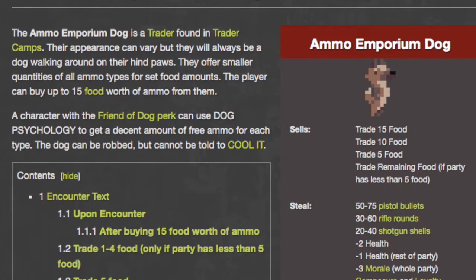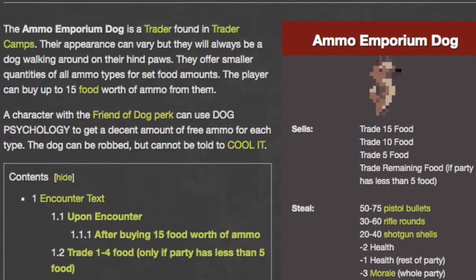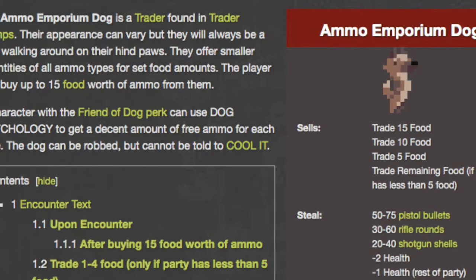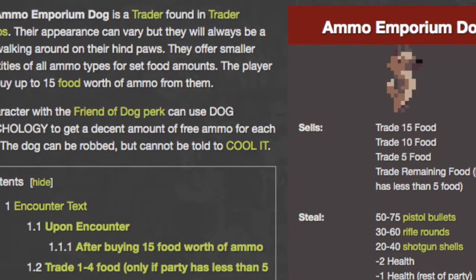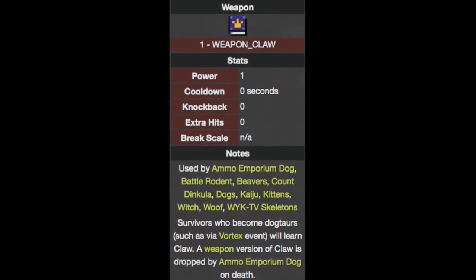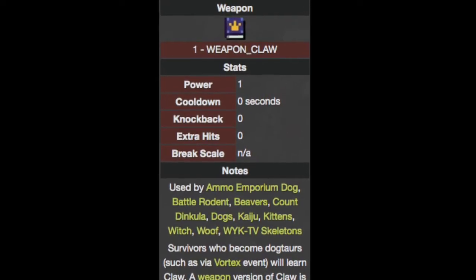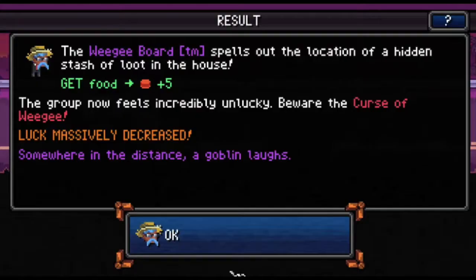Claw book dropped by dog trader: In trader camps you might come across a dog trader that sells ammunition. In older versions of the game, you could obtain a claw book from them upon their death. What the claw book does is turn your unarmed attack into a claw attack.